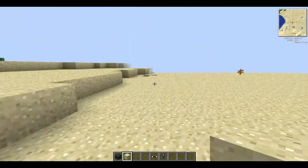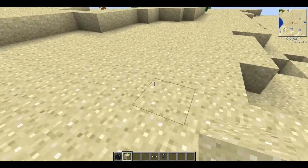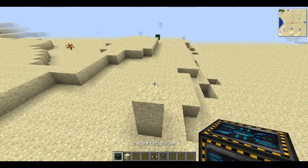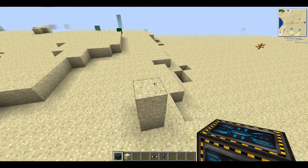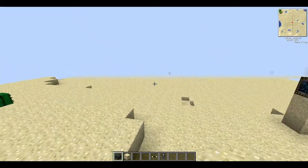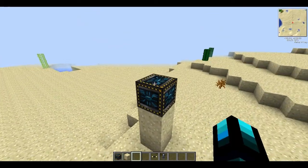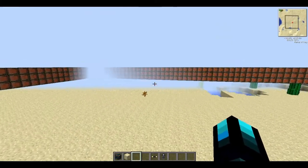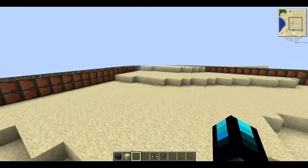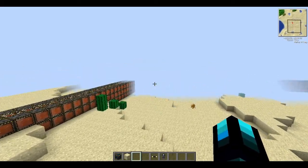Now what you do is probably build up a couple of blocks and just place your instant LHC builder. If you right-click it, you've got your particle accelerator built up. Now this isn't like a real one - it's just a square, not an oval.